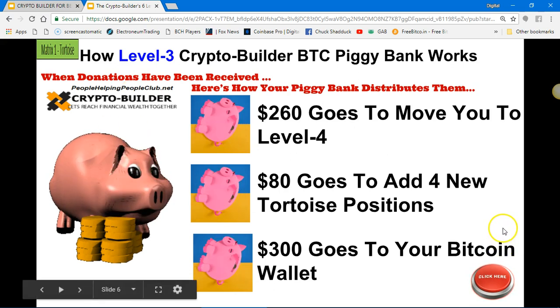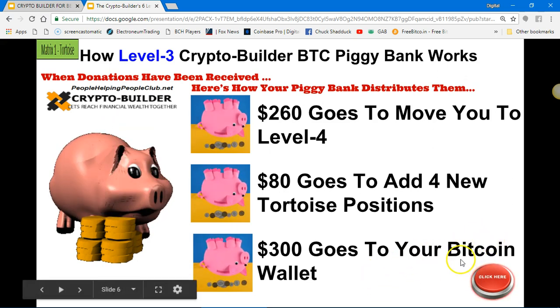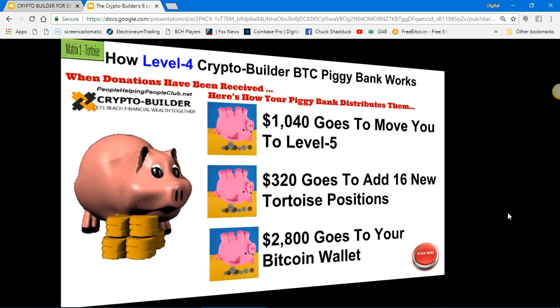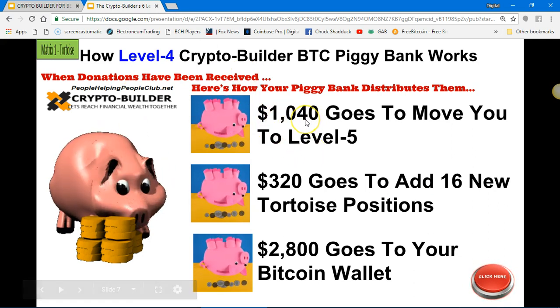That $260 is then used to move you to level four. $80 goes to add four new tortoise positions and $300 goes to your wallet. The piggy bank is just holding all your funds for you until level four, where you then get the $1,040 to take you to level five.